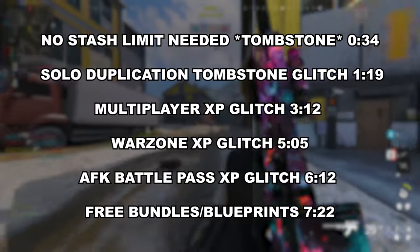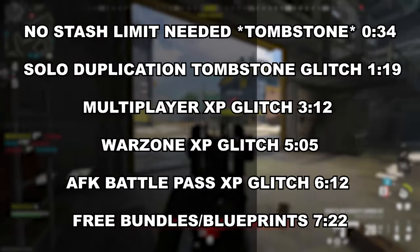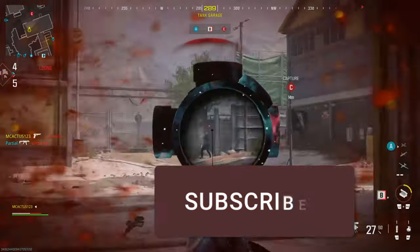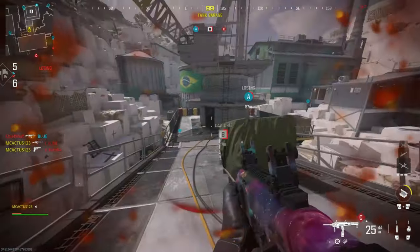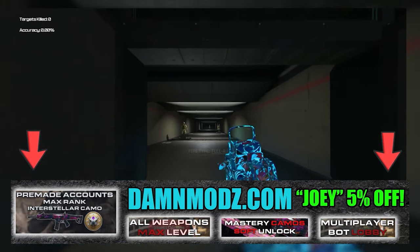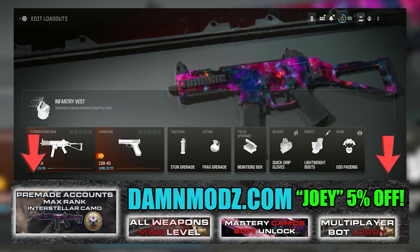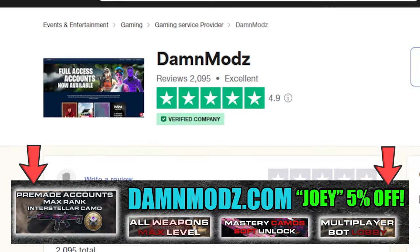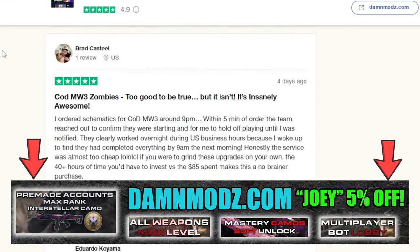Welcome to my new sponsor, DamnMods.com. They offer the quickest and safest Call of Duty Modern Warfare 3 boosting services and pre-made accounts for all platforms. You can unlock the Interstellar and Borealis camos, get the nuke skin, and there's way more services. Check out DamnMods.com right now, use code Joey for 5% off, and check out all the reviews or join their Discord.